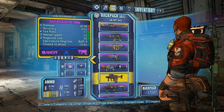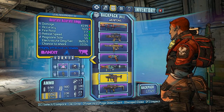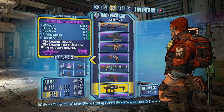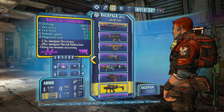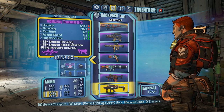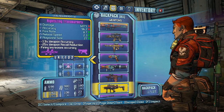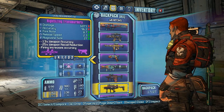An SMG with 4,199 damage, electrocute damage per second 3,605.9, magazine size of 55, highly effective against shields. And this is one of my favourite weapons: a little SMG that does 6,071 damage, magazine size of 27, reload speed 2.3, fire rate of 18.7, and firing increases accuracy. That's the same as all Hyperion weapons, but it's a pretty cool little thing.